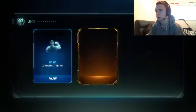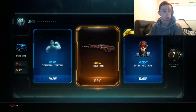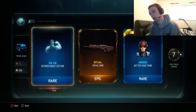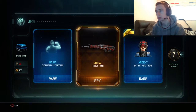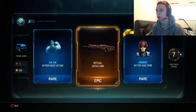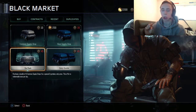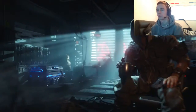What do we have? Epic — today is pretty good. So we got an Outrider boost gesture, the Ritual Shiva camo, and Ardent Battery head. Okay, we'll go check all of them out after and see what they look like. Alright, so let's go for the next one.